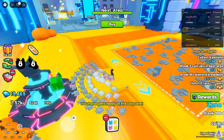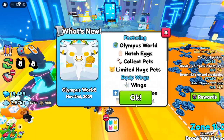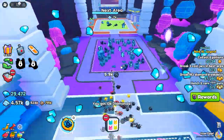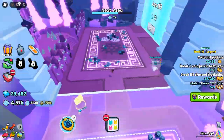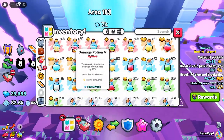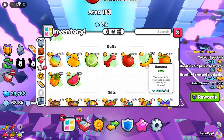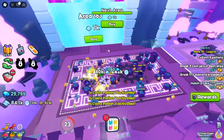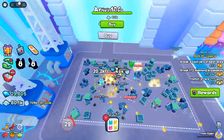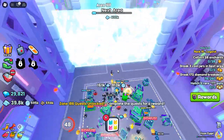Roblox Pet Simulator 99's Olympus World Update: The Ultimate Guide to Conquering Olympus World. Roblox's Pet Simulator 99 has taken players to new heights with the latest Olympus World Update. This extraordinary world brings divine pets, epic quests, thrilling challenges, and tons of rewards, all set in a mythical land inspired by Greek gods. This guide covers every exciting detail so you can dive in headfirst and make the most out of every new feature.